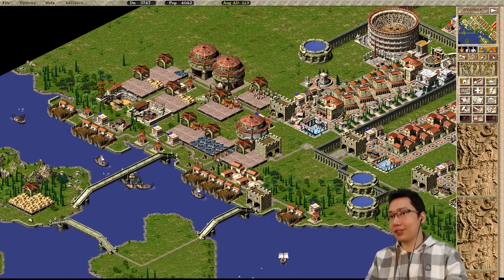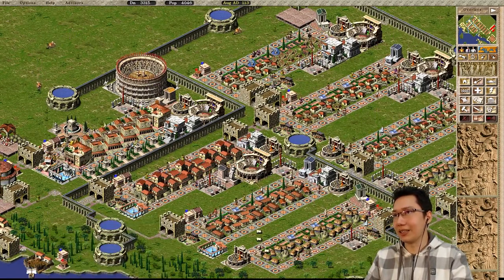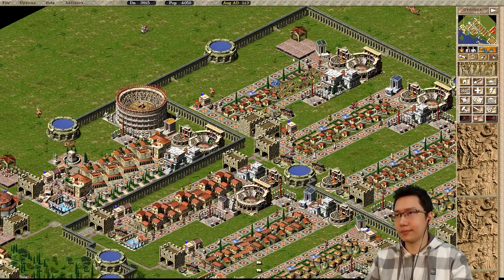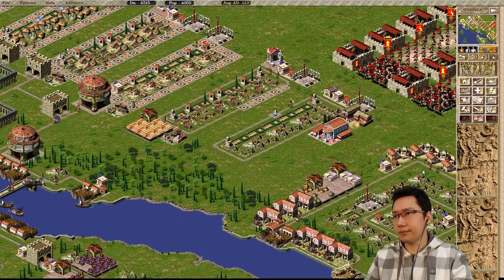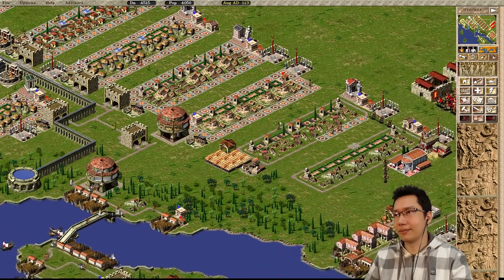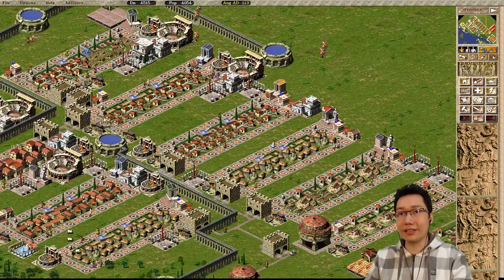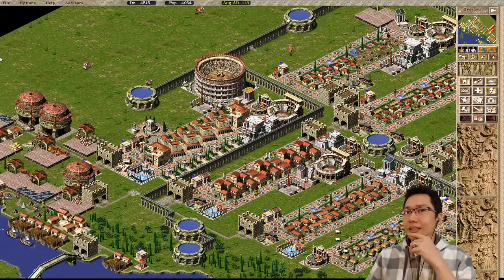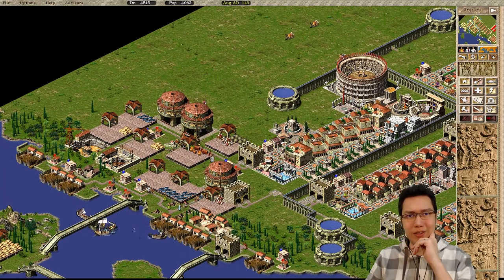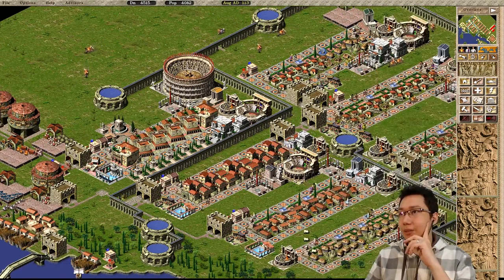Is the guy getting oil? There should be one guy - oh there he is. He's already on the way back. So oil's gonna come back here. Pottery's down there. Furniture - we're gonna produce a little furniture. I'm not sure if I should produce more. I should use blockers to make sure my large insulae merge up properly.